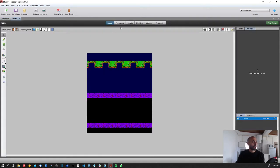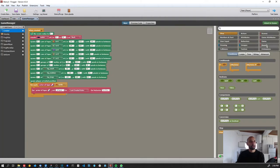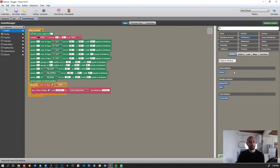Let me show you how to implement this. The first thing we need to do is add a new kind of attribute. So far we've been dealing with these attributes here, and these attributes are specific to actors and scenes. If we want an attribute that persists through different scenes, we need a different approach.